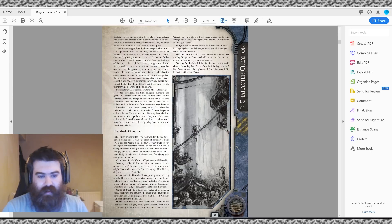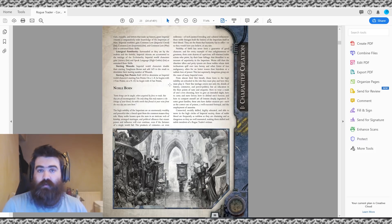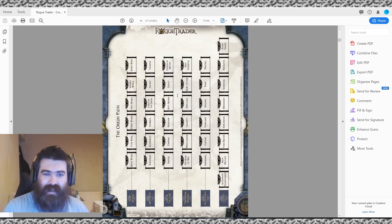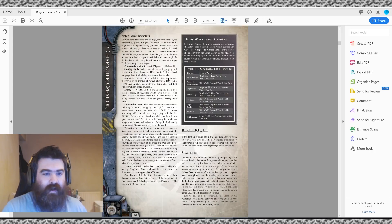For example, Hive World characters get minus 5 Toughness, plus 5 Fellowship; they get skills, a talent for moving through crowds, bonuses when running and charging through crowds, starting wounds, and starting Fate Points you can use to reroll or avoid death. We're going to make a Nobleborn Rogue Trader. Nobleborn are at the very end of the path — born on a wealthy world, to a very rich family.